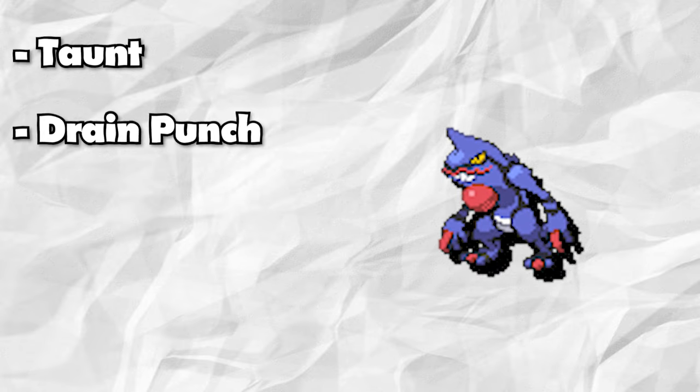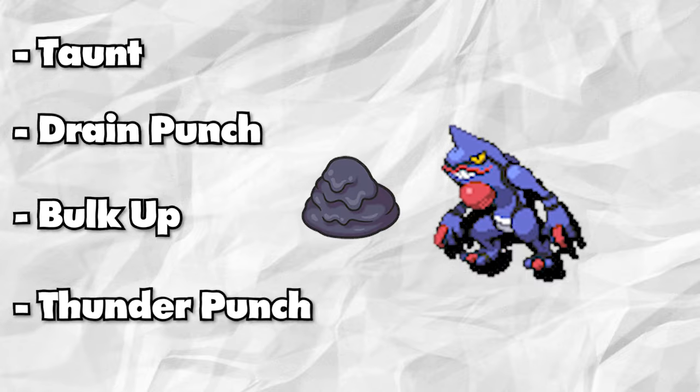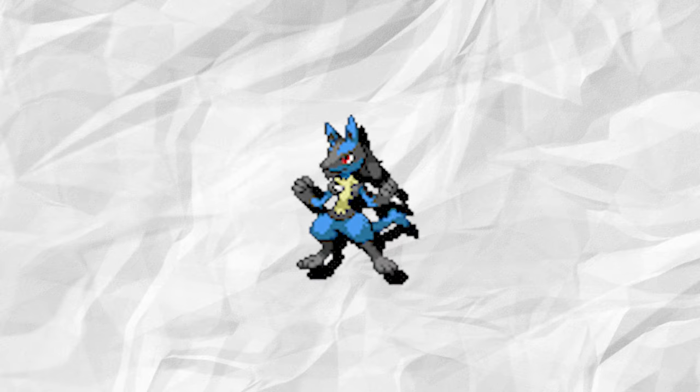Maylene's second Pokemon is the previously mentioned Toxicroak. The Toad will now have the moves Taunt, Drain Punch, Bulk Up, and Thunder Punch. In combination with its held item, Black Sludge, it should be able to hold its own in this fight. Better watch out for Ground-types — not only for the Toad, but for her ace, Lucario, as well.